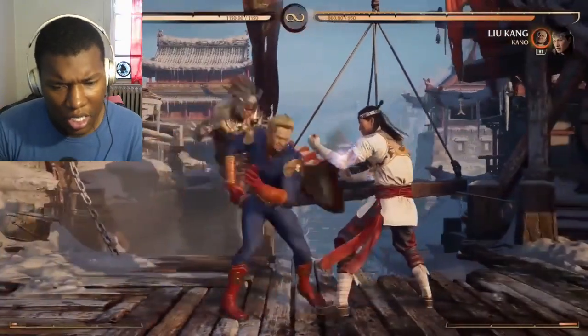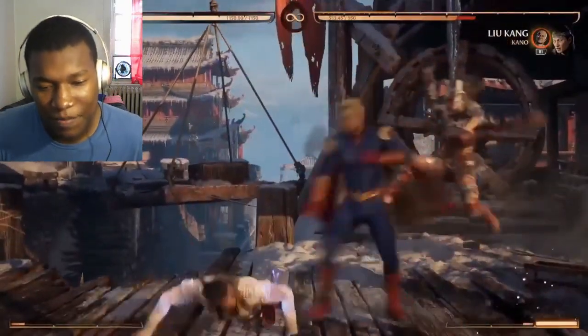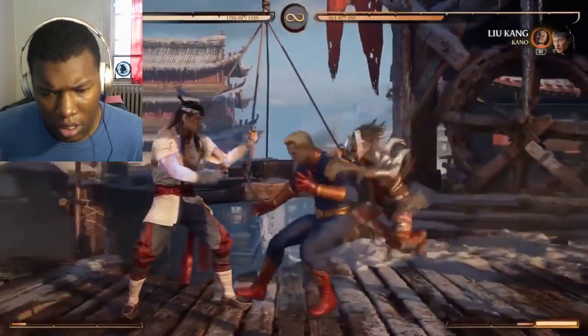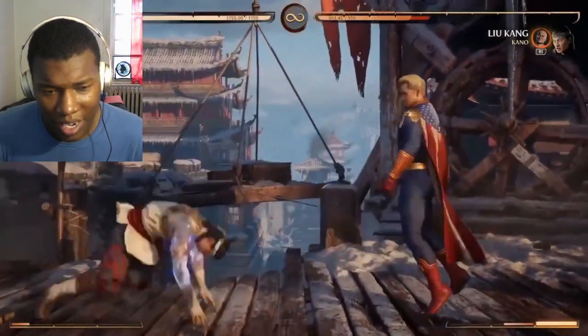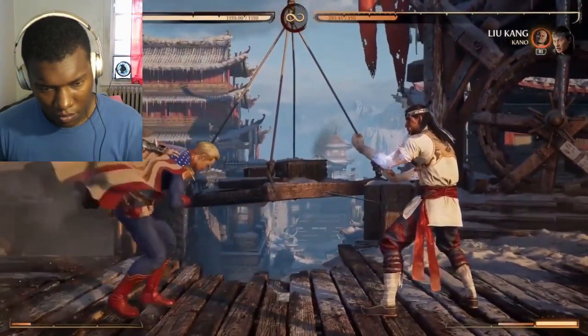Does she have any other attacks? She does. Okay, that combo was nice. Two becomes an overhead, so there's an overhead for Homelander now. They got the hockey puck slide — my favorite, the bowling ball slide. Bowling ball hockey puck is fine. I don't know how you're throwing her around and she just seems to like it. She's crazy.